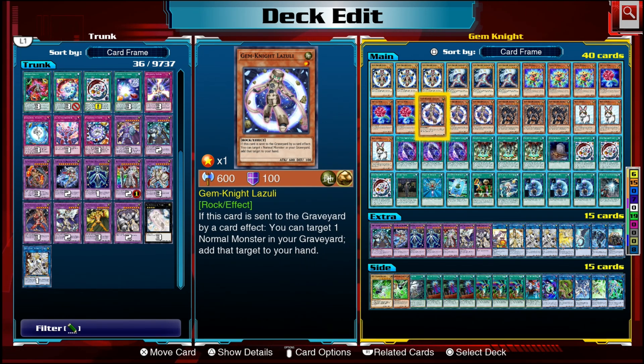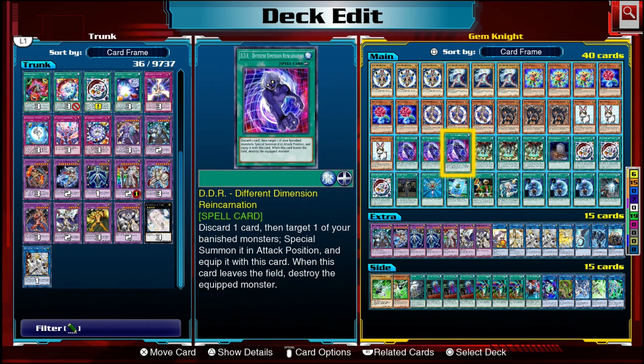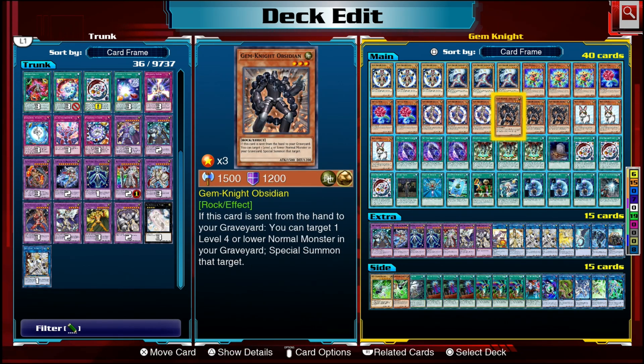Crystal Rose isn't a Gem-Knight monster by name, but you can send one Gem-Knight card from your hand or deck to the graveyard and it will copy that card's name. This isn't a hard once-per-turn, so every time you summon Crystal Rose you can do it again. It also has a revival effect where you can banish one Gem-Knight fusion monster from your graveyard to special summon it back to the field, but that is a hard once-per-turn. The best card to send for Crystal Rose is Gem-Knight Lazuli.